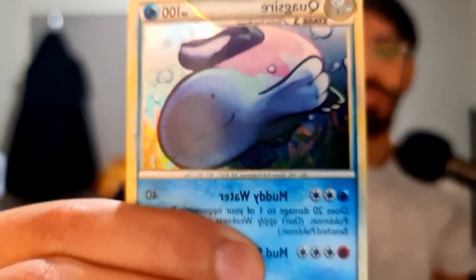Before we get into the video I just wanted to announce I'll be giving away this Hollow Quagsire from HeartGold SoulSilver. To be eligible for the giveaway all you have to do is like the video, subscribe to the channel, and leave a comment saying what your favorite Derpy Pokemon is and why.